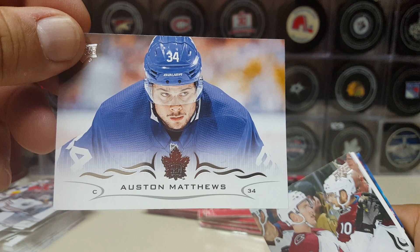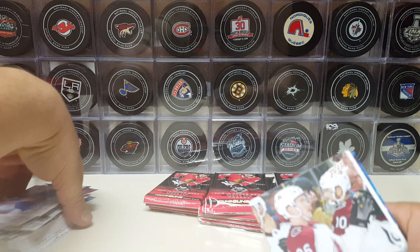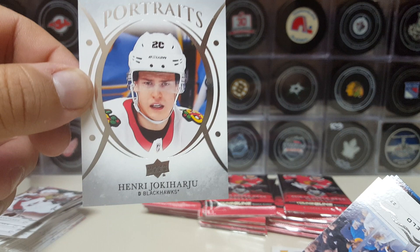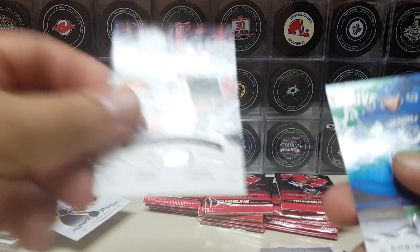Mikko Koskinen — here he is looking sinister. It's a nice looking card though. I do like the landscape cards — they should do a whole old school landscape card set. I mean, they've got so many other gimmick sets, they might as well make that one. Miko Rantanen. Henry Jokiharju from the Blackhawks. Alex Pietrangelo — back-to-back landscape shots. Duncan Keith. Yeah, they should do a whole set like that.